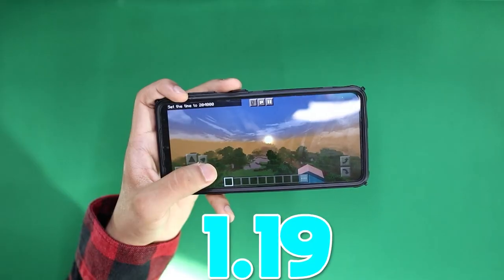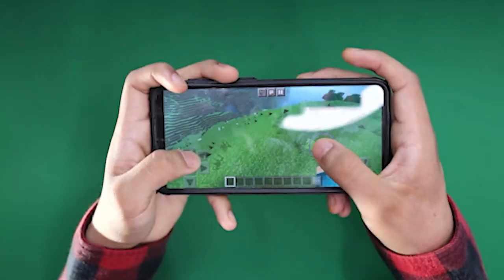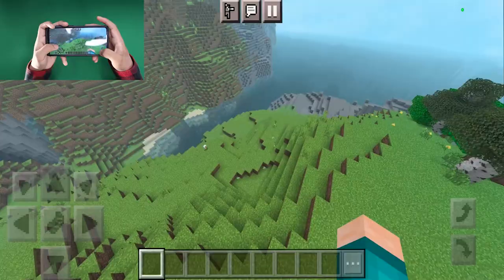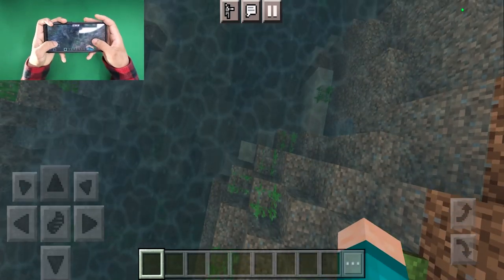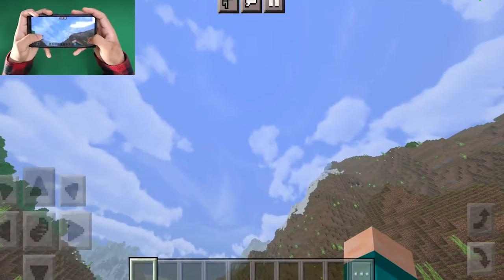Top 10 shaders for MCPE 1.19, starting off with the NRRDS shader. This is a fantastic shader — you'll immediately notice brighter lighting and darker defined shadows. It comes with brand new wavy grass animations which looks so sick, and here's how the water looks: it's so sick and even has a brand new pattern to it.